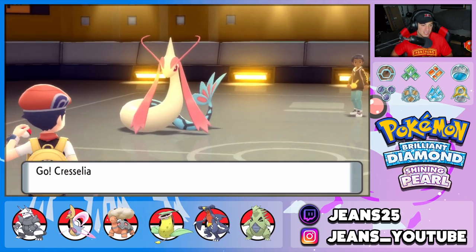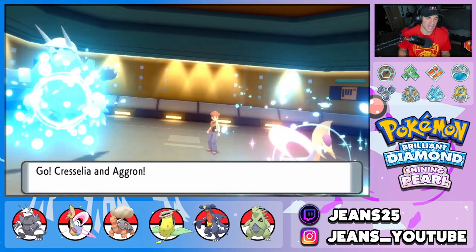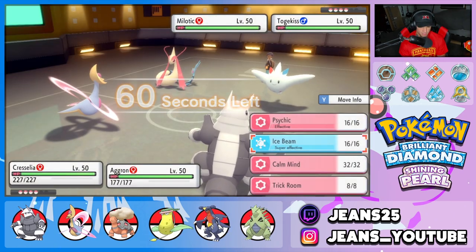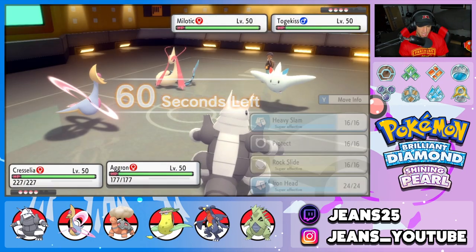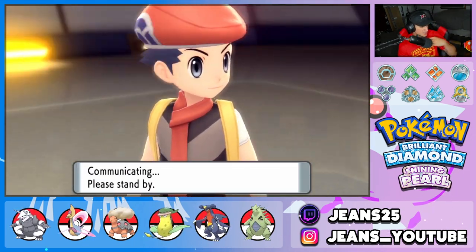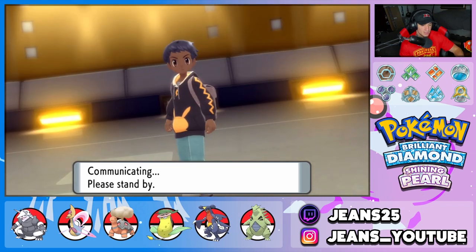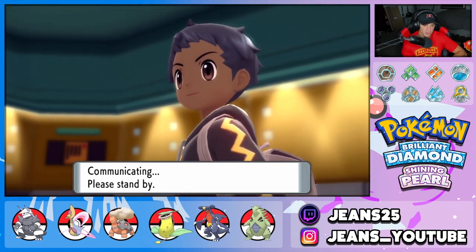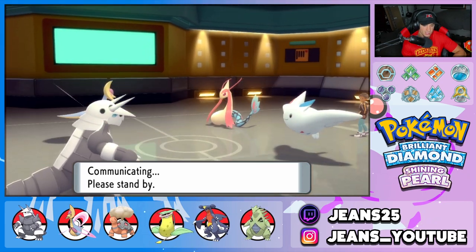He's going to lead Togekiss alongside Milotic, which I don't mind. I think I can just Protect here and pop Trick Room. Heavy Slam is going to do a ridiculous amount of damage, but I have to watch out for that Milotic right there. Milotic does have Hypnosis, which is kind of annoying. I wonder what Togekiss is going to do — Togekiss might even swap.